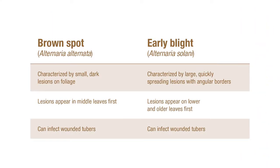Early blight and brown spot are very closely related diseases caused by a fungus called Alternaria. Alternaria solani causes early blight and Alternaria alternata causes brown spot. They're both characterized by lesions on foliage, but the early blight lesion tends to be bigger and develop more rapidly in the crop.